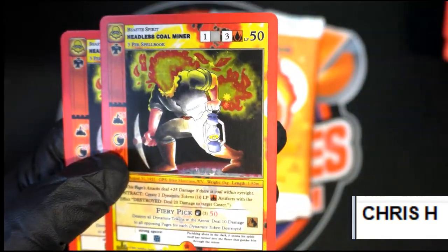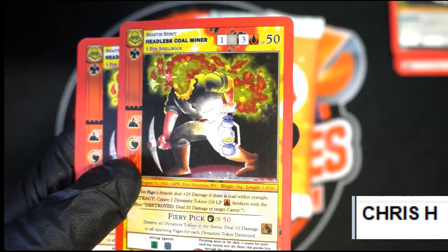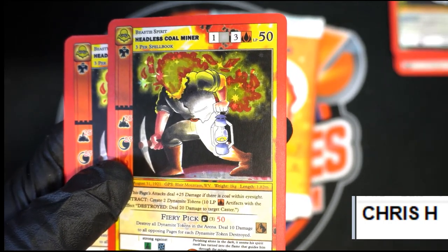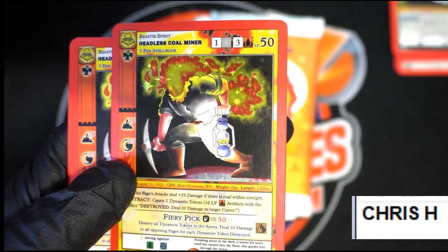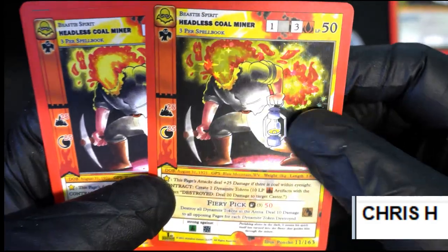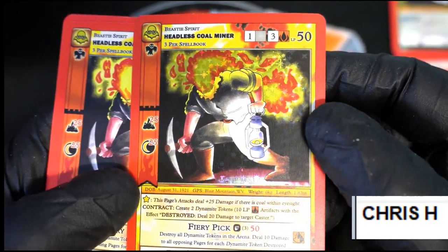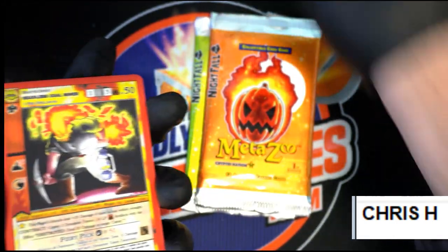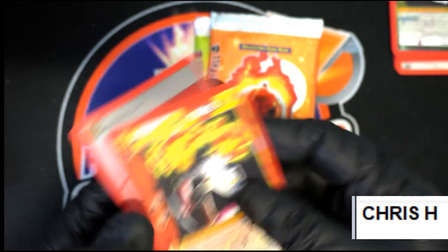The Headless Coal Miner — I think he's part of the Unlucky 13. And this looks like a full hollow. He's part of the Unlucky 13, and you've got two of these, but one of them is a full hollow. Nice hit. The Unlucky 13 are more rare and more collected than the other ones. Unlucky 13 do not come in a reverse hollow at all, so you've got the full Headless Coal Miner.